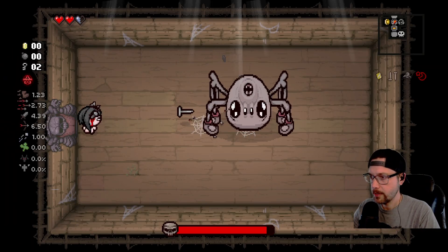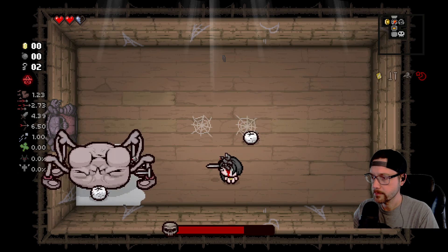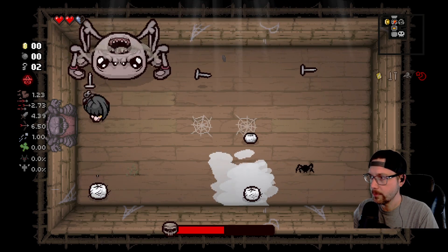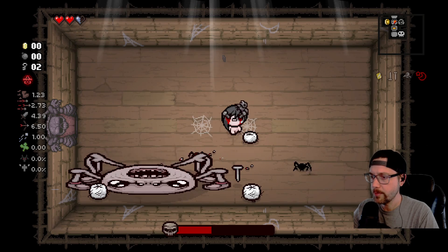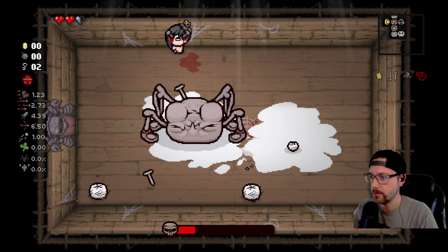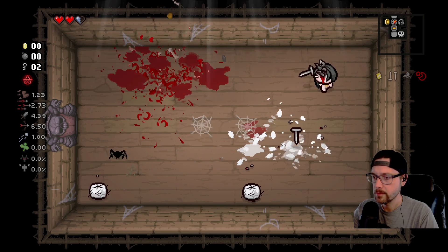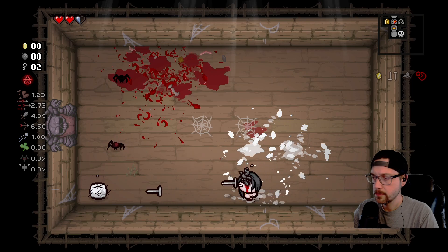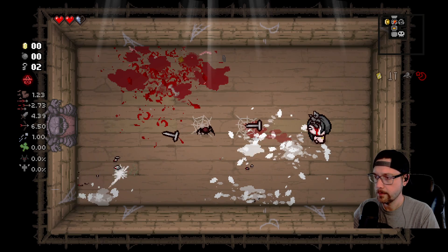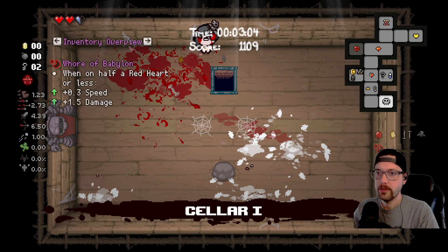Alright, we get a Widow for our first boss. I kind of hope that Widow will stomp on her own little nubs like that — stomp them out before they start spawning spiders. Alright, get rid of those first. Come on, good item. Blood clot — damage up.